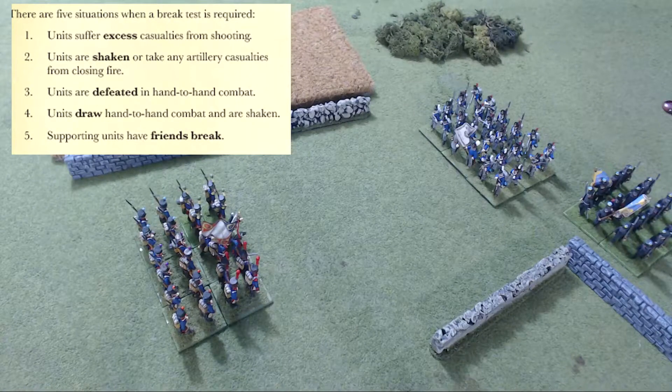Tests from closing fire: chargers must make a break test if their total number of casualties equals or is higher than their stamina value once closing fire is completed — that's equal to or higher. Regular shooting requires it to be more than the stamina. Break tests from closing fire refer to the results table as if the chargers were engaged in hand-to-hand combat. Note that this is different from and more dangerous than break tests from other shooting, which are worked out on the shooting table.